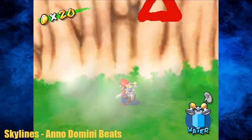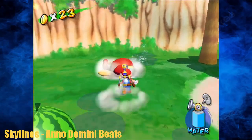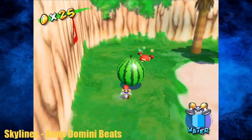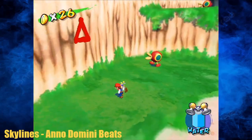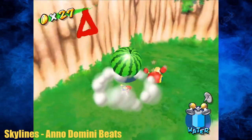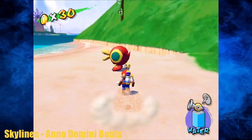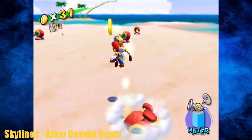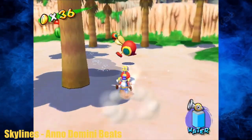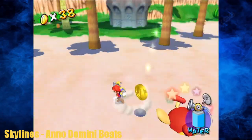Peanut Park is going to be the easiest one coming up — I made a mistake thinking it was Bianco Hills. This Gelato Beach one is one of the harder, more time-consuming ones. You can break these little mini watermelons and get 10 coins from each of them, and each of these red cataquacks also produces one coin each. So it's not hard to find the coins — they're just all spread out and you have to travel far, making it more time-consuming.